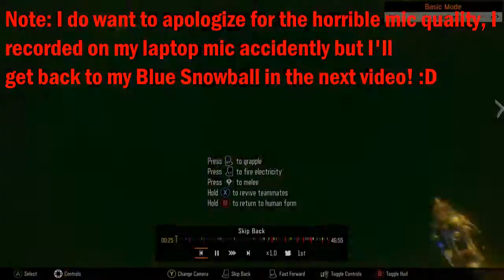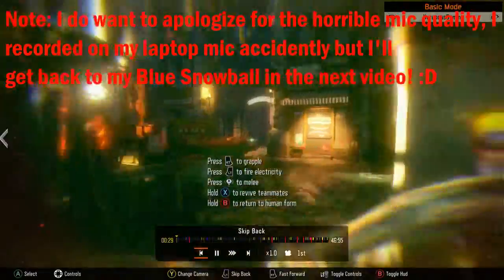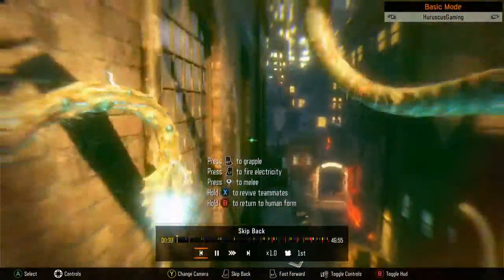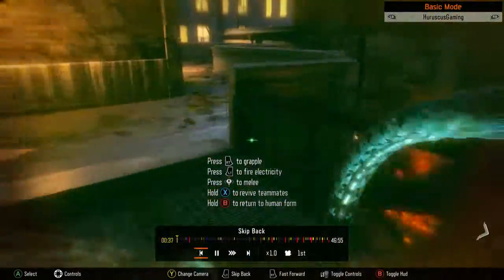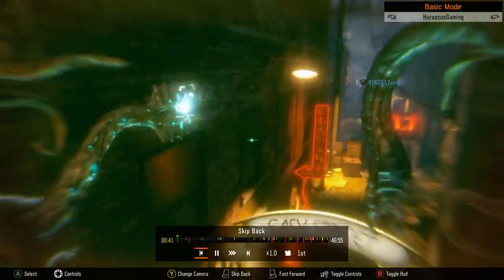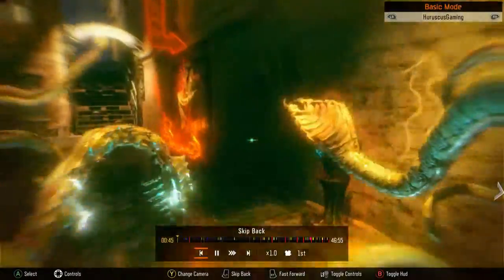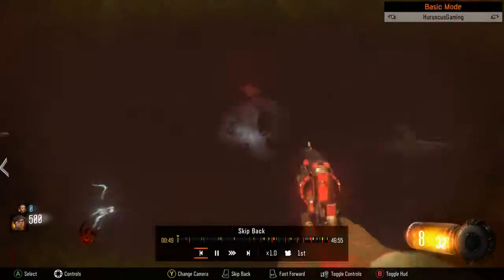Hey guys, Bruno here and welcome back to another video. Today I'm going to be showing you how to unlock the Pack-a-Punch by doing the four rituals. Before you do the four rituals, you have to get the summoning key — that's the most important thing for a high round or the Easter egg.